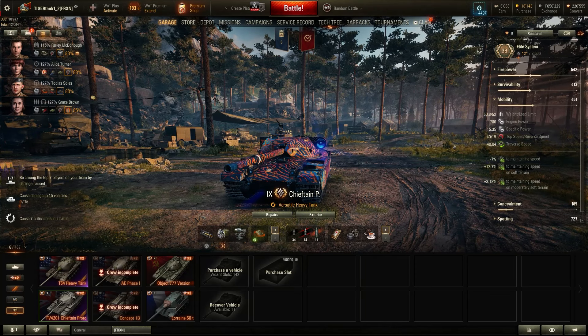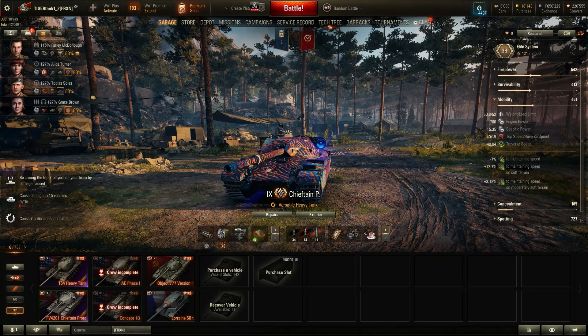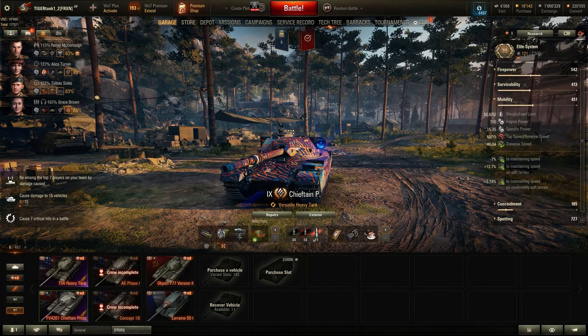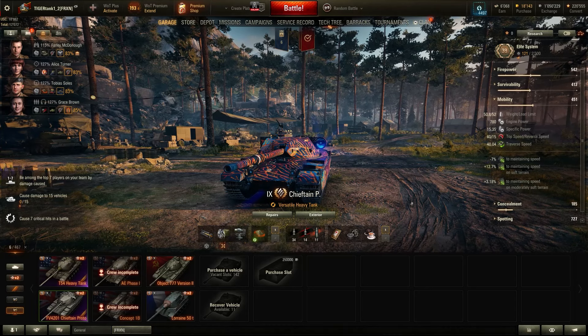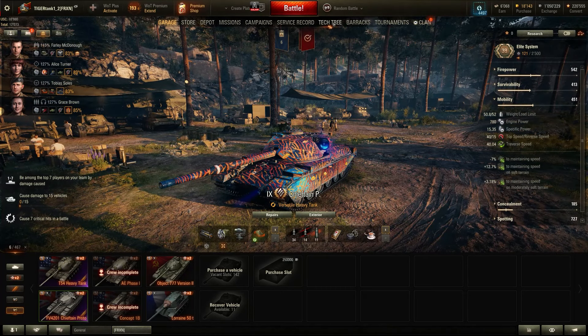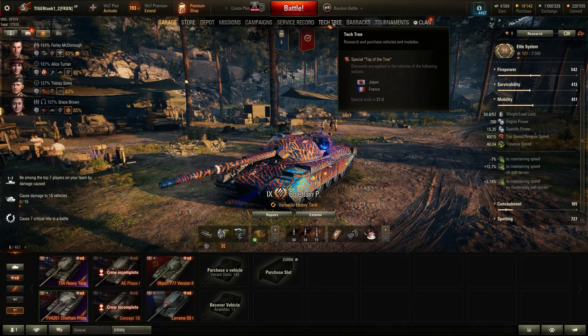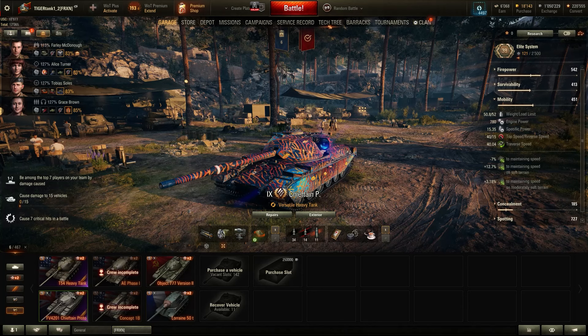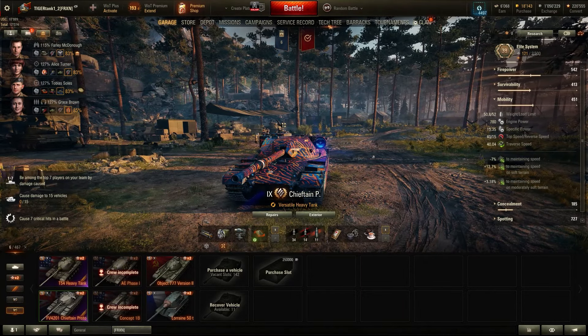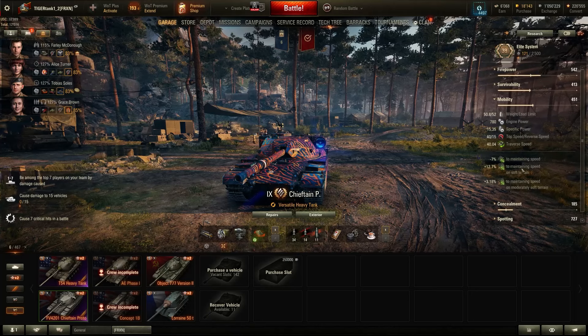Mobility-wise, this thing is actually not too slow. The Chieftain at tier 10 is also known for being quite rapid. The Chieftain Prototype is actually pretty rapid, at least in terms of top speed. The power-to-weight ratio is still a bit of a problem — 15.35 horsepower per ton is pretty decent for a heavy tank without any add-ons. I think it's fast enough to get you from point A to B. You're not going to be the very first heavy tank to get in the fight, but you can usually travel behind the medium tanks and get there in time to support them.